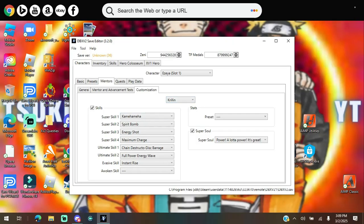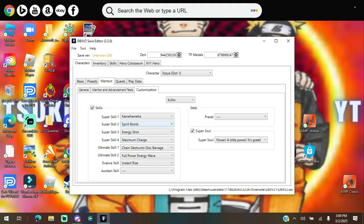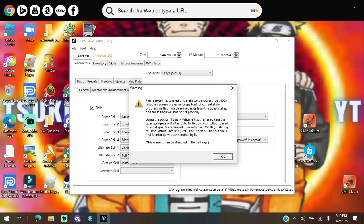Over here is the Customization section for any of the customization mentors, including the key characters. You can see we have GT Goku, Omega Shenron, Buuhan, Jiren, Kefla, God Goku, Super Saiyan 4 Gogeta, God Vegeta, Super Baby 2, and Base Form Goku Black — all the mentors including the keys. You can give them whichever skills, keeping in mind some skills marked as not for CACs do fit some of these custom characters. You can also assign super souls to them.